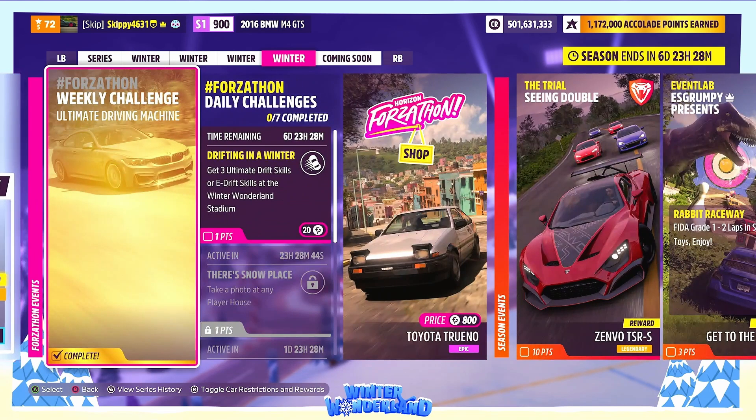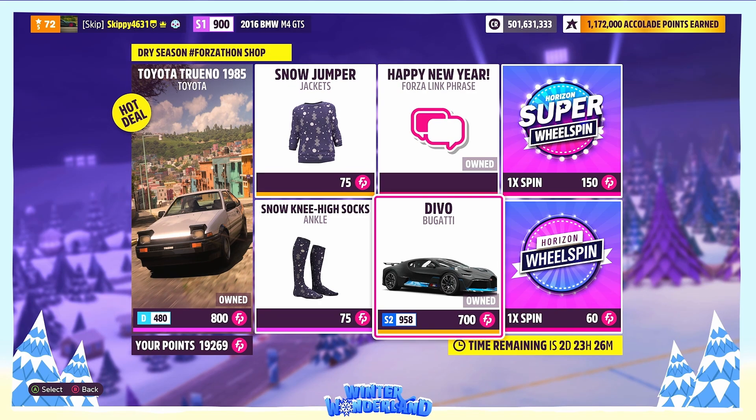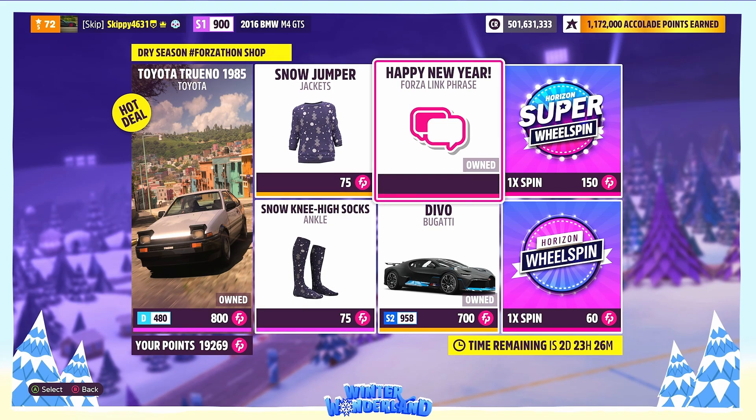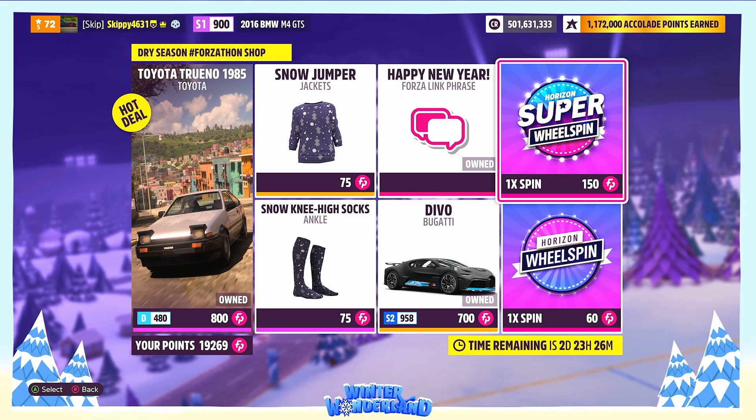Let's hop over to this week's Forzathon shop. Note the timer in the bottom right corner - two days, 23 hours remaining. First up, the 1985 Toyota Trueno - not available at the auto show - going for 800 Forzathon points. The Bugatti Divo is available at the auto show for 3 million credits, or pick it up here for 700 Forzathon points. Three vanity items: Snow Jumper, Snow Knee-High Socks - 75 Forzathon points each - and a Forzalink phrase 'Happy New Year' for 75 points. Normal wheel spins are 60 points and super wheel spins are 150 Forzathon points.